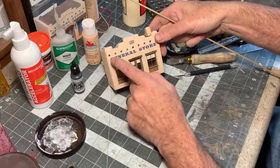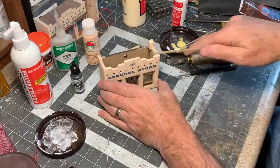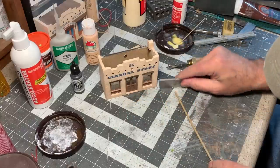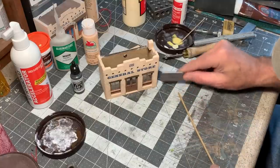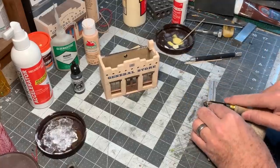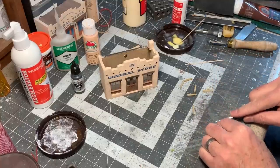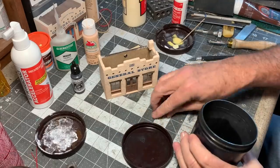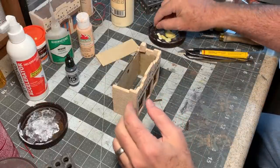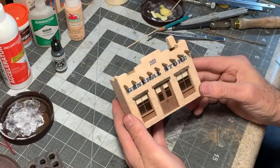Now I need to cut and stain the lodge poles. These go in the holes up here — six-inch diameter holes at scale — so I've got some 1/8-inch diameter dowel. Before I cut them, I want to distress the dowel a little bit with a razor saw, then use my hobby knife to give them a rough-hewn look. We'll get some stain on those, then just a little dab of wood glue on the ends and push them into the holes.